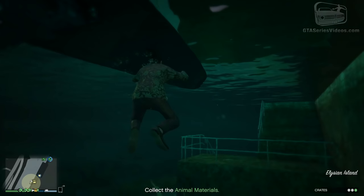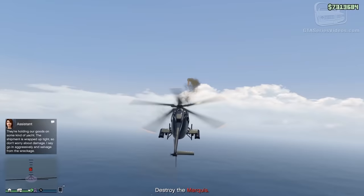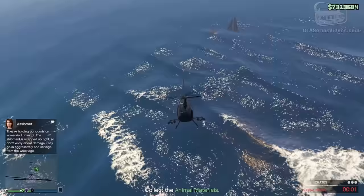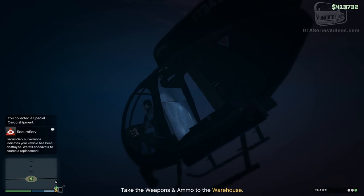Moving on from air to sea — sometimes your assistant will tell you to reach a dinghy because the sailor is on international waters. Enemies will be on the side waiting for you with their guns ready to fire. Avoid the dinghy and use the Buzzard to blow them up, making this mission a lot easier without wasting time using a boat. Simply fly over them and you'll be able to collect the crates. If you end up in the water, simply kill yourself from the interaction menu and you'll be able to spawn a Sea Shark.